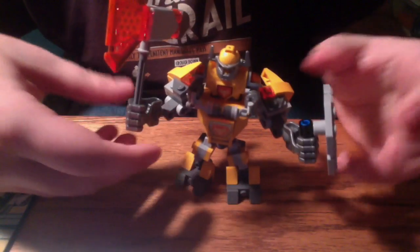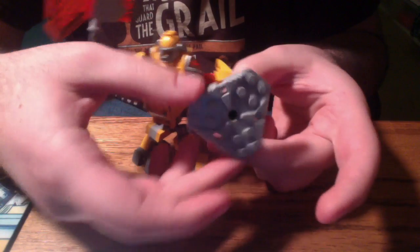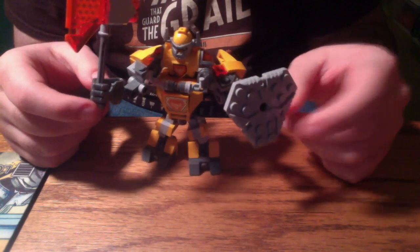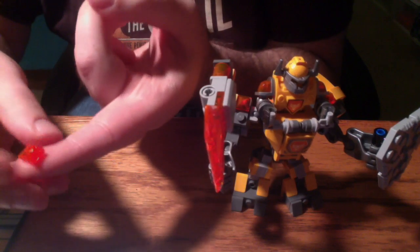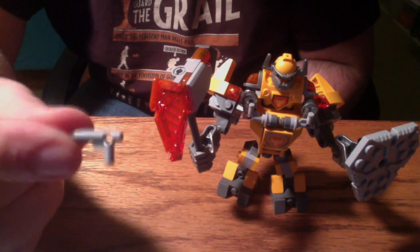Some of the interesting pieces in the model, other than the axe piece, are the shield piece because I haven't seen anything like this before — this is my first Nexo Knights set and I find the piece really interesting. Also, a lot of the pieces that aren't just gray or dark gray are what the Bionicle fandom would call Keet Orange, which is kind of a darker orange-ish tinted yellow, and I really like that color. On the shoulders it uses some translucent orange pyramid gem pieces, which are pretty cool, and for the handles of the mech it has light gray little pistol or fire hose pieces — I haven't seen one of these pieces in a long time.